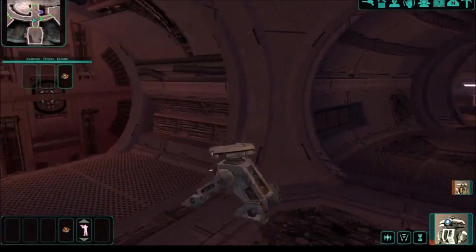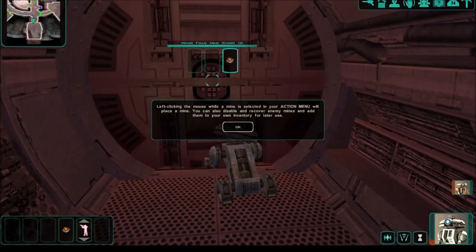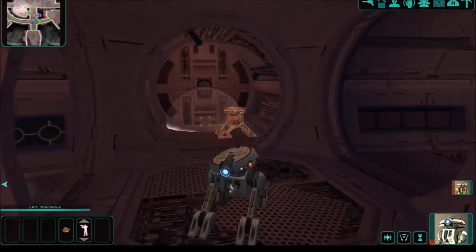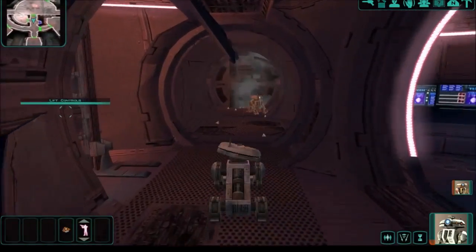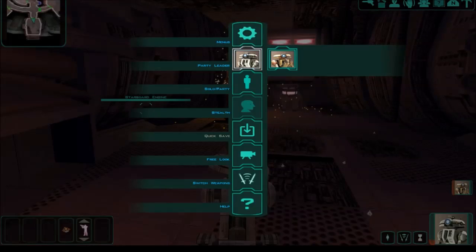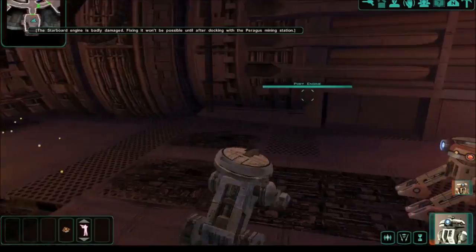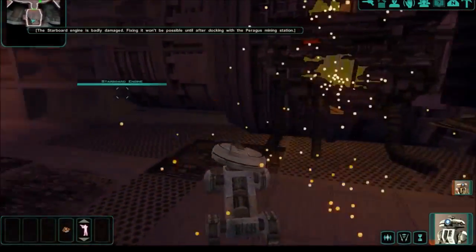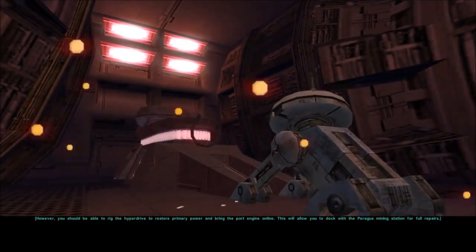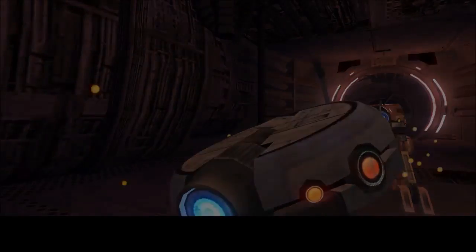Engine room, engine room, engine room — this is the engine room. Move away! Let's switch back to party mode. The starboard engine is badly damaged — fixing it won't be possible until after docking. The hyperdrive, however — you should be able to rig the hyperdrive to restore primary power. Let's do that. Success! Only one step remains.